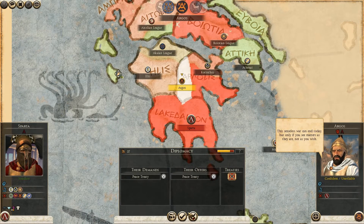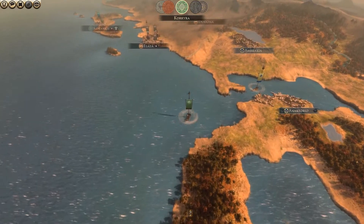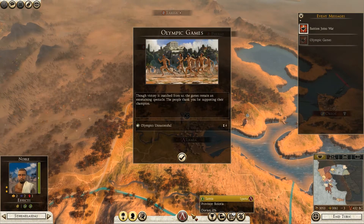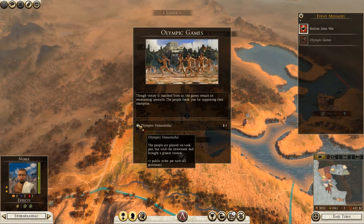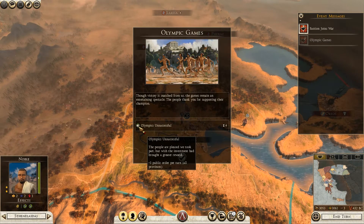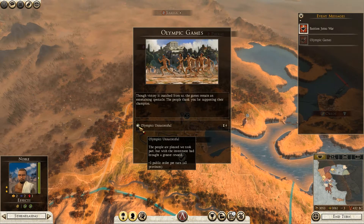I cannot sign that peace treaty. Let's check the Olympic Games consequence — unsuccessful. The people are pleased we took part but wish the investment had brought a greater reward. We got plus three public order per turn. I wonder what would happen if I had invested 2,000 or 5,000 cash — I only invested 500. Plus three public order is still good. Macedon and Epirus join the war.